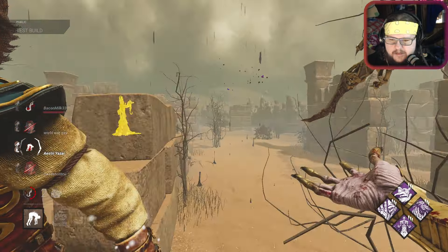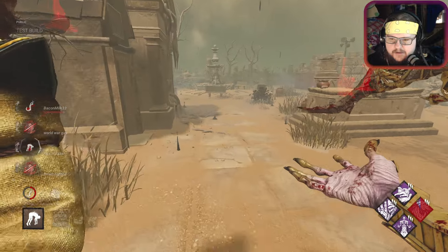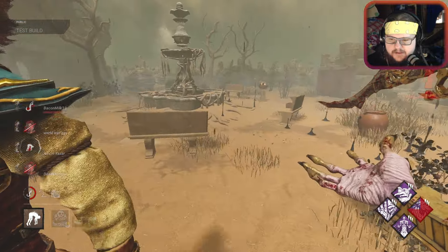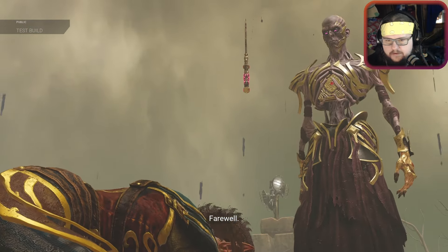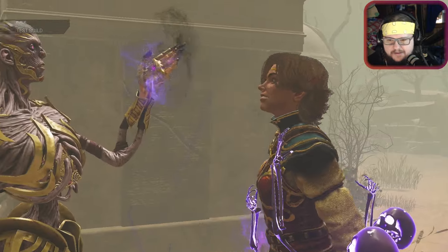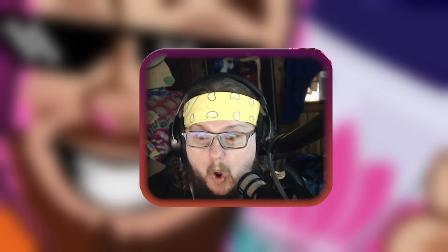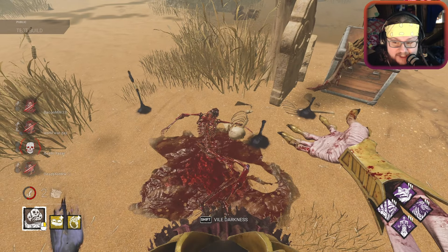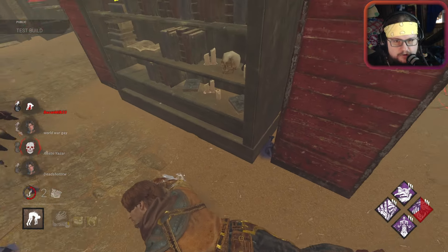No flashlights - we get to mori this person! You guys ready for the mori? We're gonna take him somewhere good. Right here seems good. Let's do it. We brought some purple friends. We skinned a bitch! This vaulting perk is kind of nutty. That was a brutal, brutal mori.